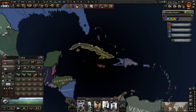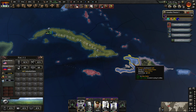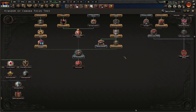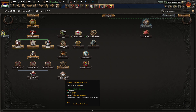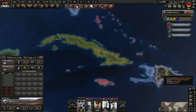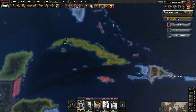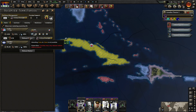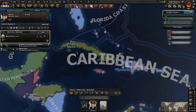Cuba is a little bit upset with us. America actually occupied Haiti, which is a little bit annoying. It would give us a front line with Dominican Republic at some point. What if I just release Cuba as a puppet state? We're not at peace, so we can't actually do that.